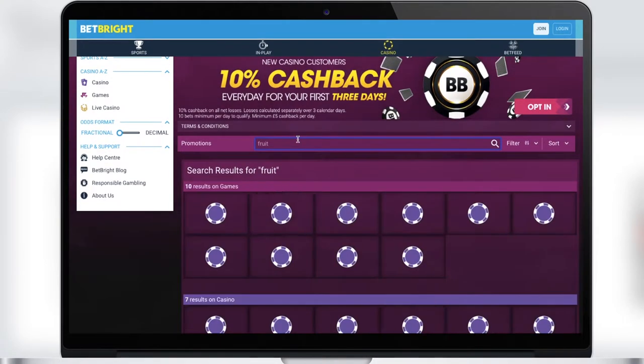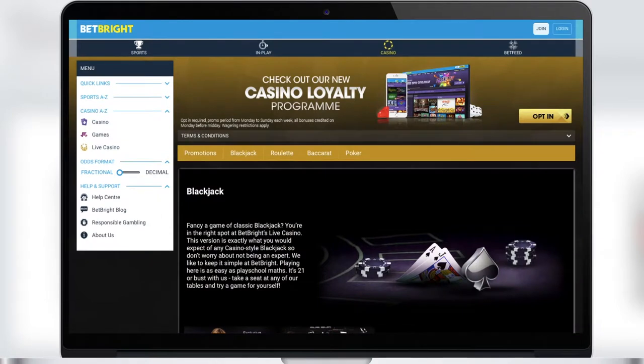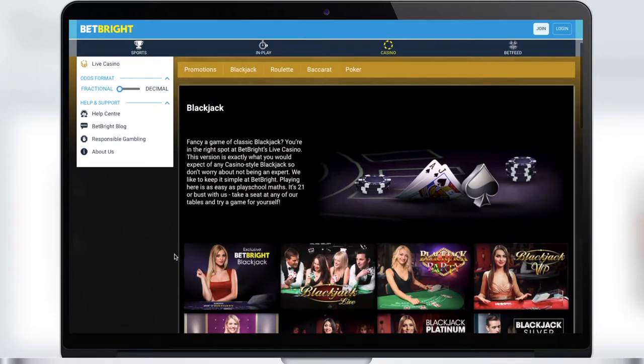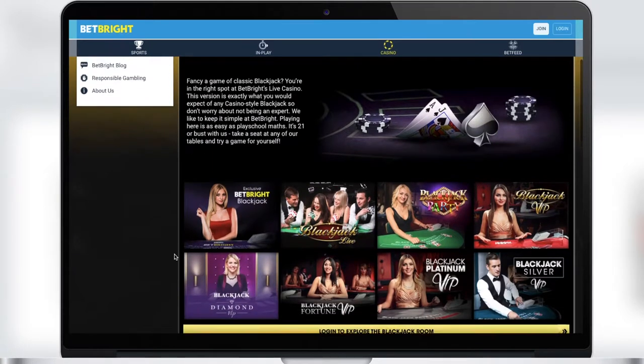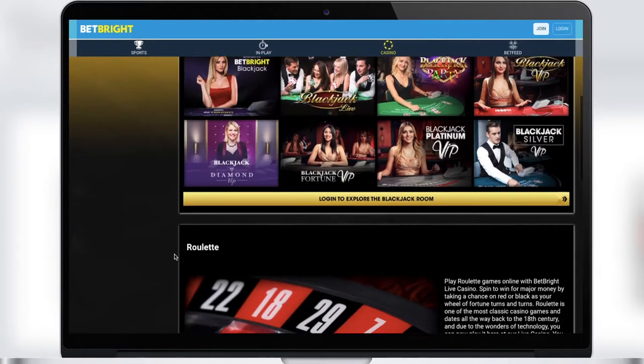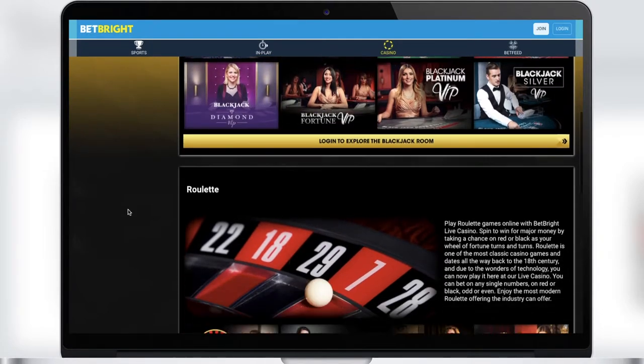The next section is Live Casino. Here you will find games with a live person in the form of a croupier who will take your bets and hand out winnings. There are many board and card games, and this is a very cool opportunity to immerse yourself in the atmosphere of excitement without leaving your home.